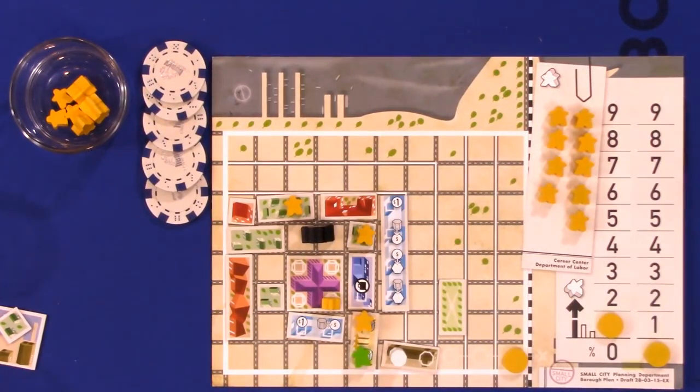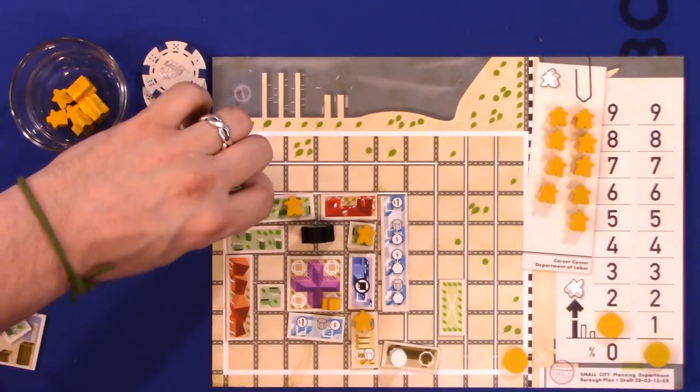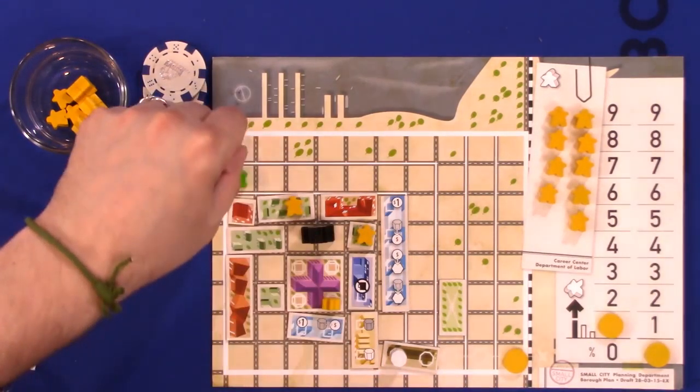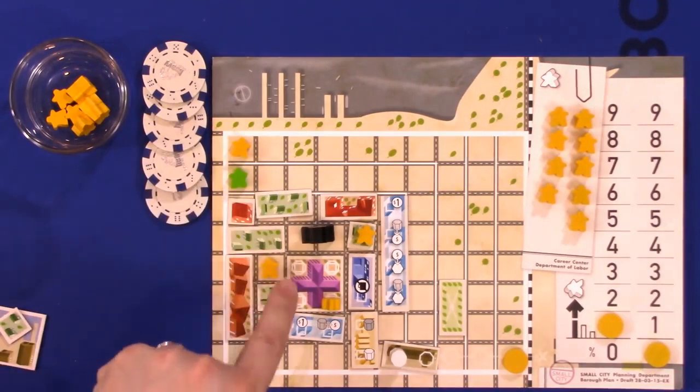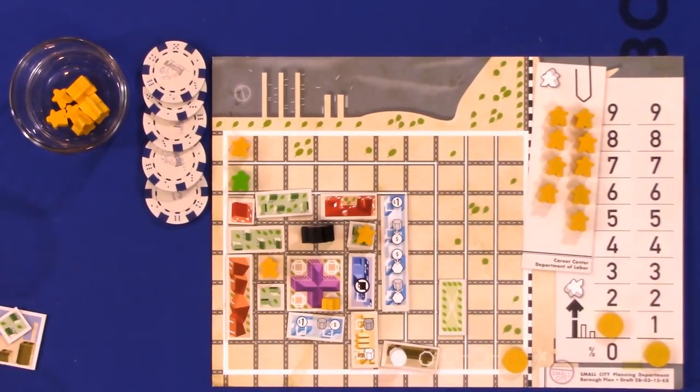Edward can choose one of his own meeples, but he can also choose one of the tourists visiting his borough, and put them in a cemetery. A dead person — whether tourist or your own — occupies a square and starts a cemetery in your city; it must be placed in an empty available location. As more people die, your cemetery expands orthogonally. If at some point you're blocked from expanding your cemetery, you can start a new one.